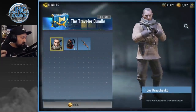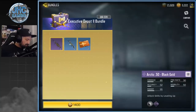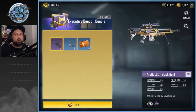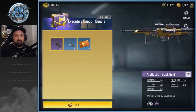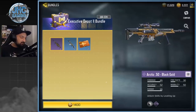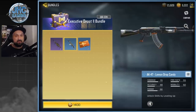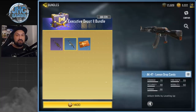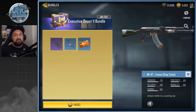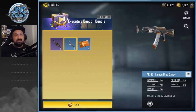The next bundle is also a bit controversial — the Executive Depot 2 bundle. This one has the Arctic 50 Black Gold. I'm pretty sure there was a crate not that long ago for the Arctic 50 Black Gold, which is a paid crate and pretty expensive if you're not lucky. It also includes the AK47 from the clan crates, which according to Reddit could be one of the rarest skins in the game. But once again it's a free skin — the ones who got it just got lucky, and you can't buy clan crates, you just play and get them every week.